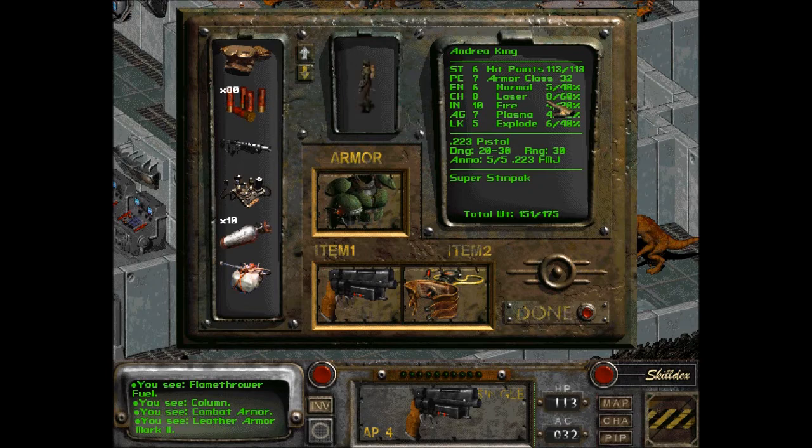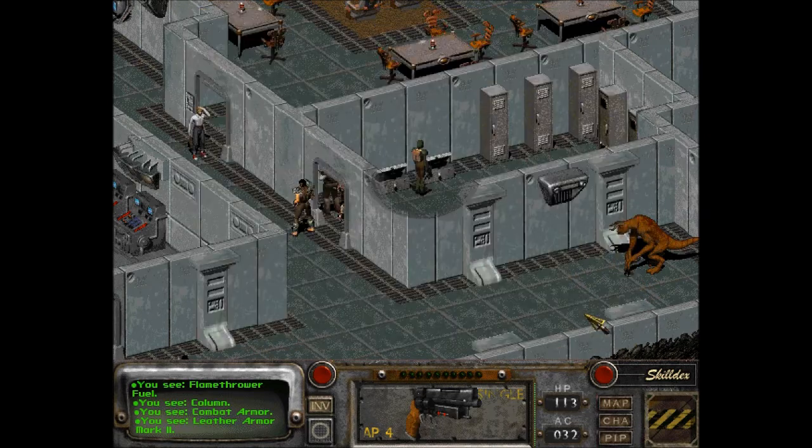Same armor class, but we've got five normal, eight laser, four, four, and six. The percentage goes up too: 25, 20, 25, 10... 40, 60, 30, 50, 50. Nice. And I think I look snazzier as well. Awesome.